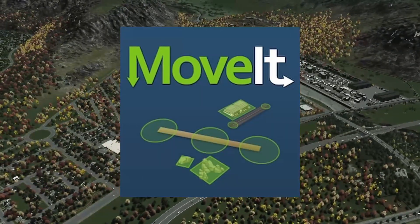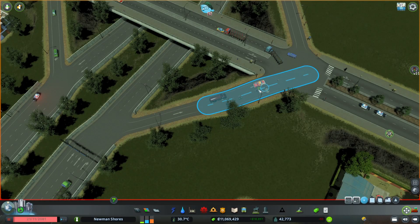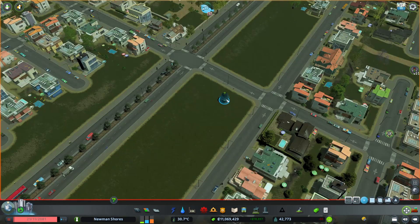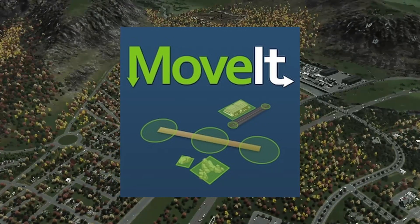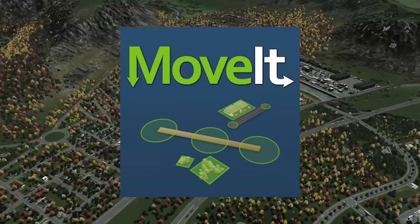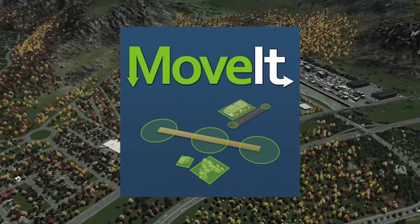Next we jump over to Move It — it does what it sounds like. It allows you to move things around. As you can see here, we are adjusting a road exactly how we want it. We can do some fine details, move buildings around, move trees around — all kinds of things with Move It. Check out some tutorials on that online as well. Again, this is a much-needed mod that should be part of vanilla City Skylines.